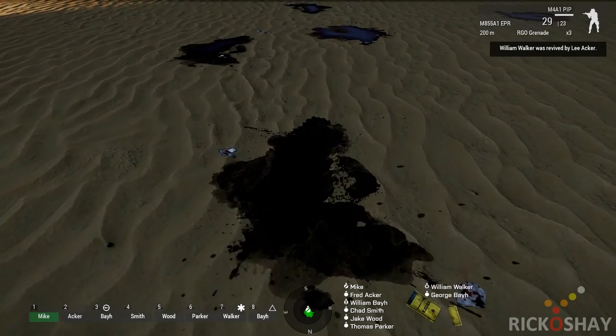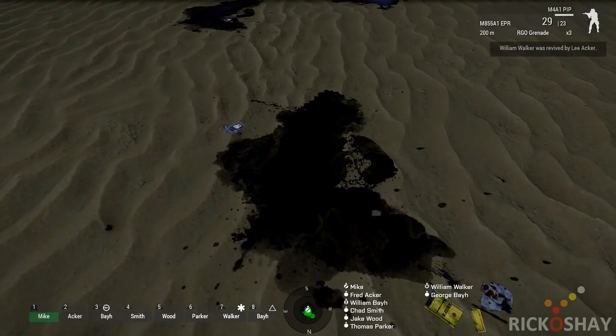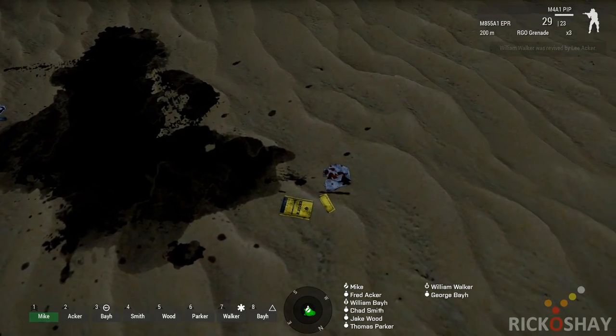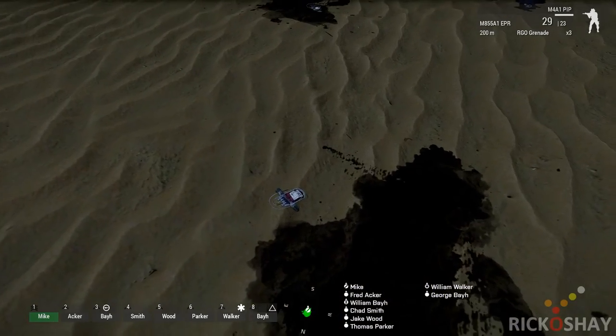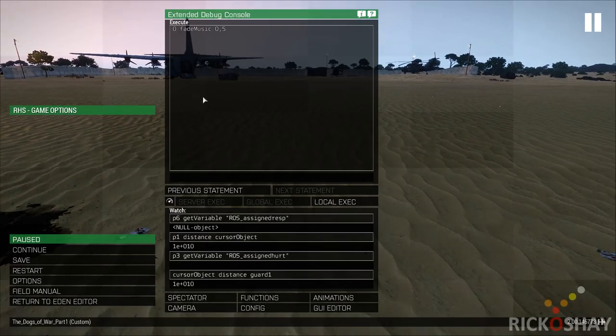When the unit is incapacitated it drops a lot of blood. When the responder starts work on the unit, he drops various bits of medical waste. I'll show you the AI revive player.